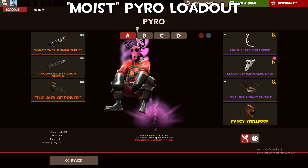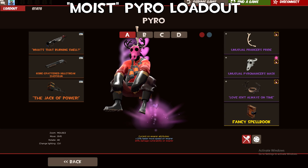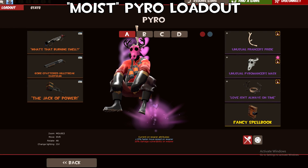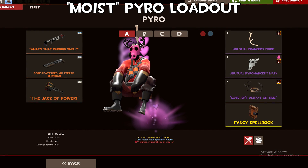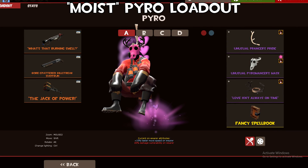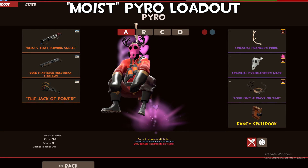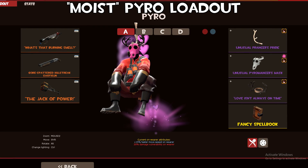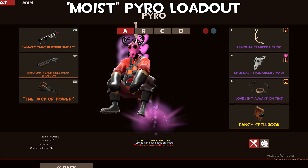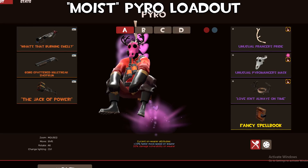Finally we have Moist's Triple Circling Heart loadout, consisting of the Antlers, the Pyromancer's Mask, and the Prancer's Pride. We've got a lot of horns — the two horns of the mask, the antler horns, and the Prancer's Pride on top. The way he's layered the Triple Circling Hearts so they're all on top of each other and all go around at the same time looks absolutely amazing in game. It's also worth noting he has a Fountain of Delight Bunny Hopper as well.